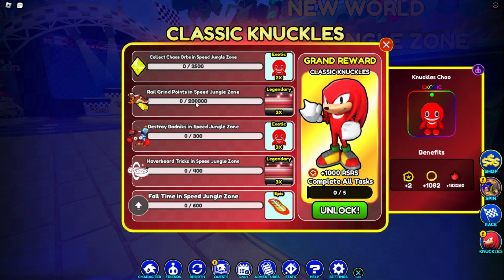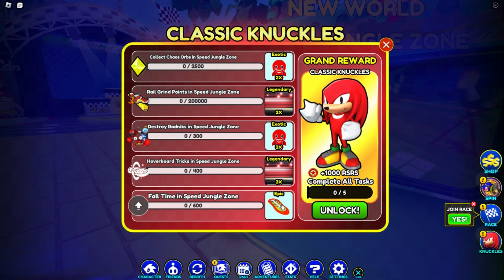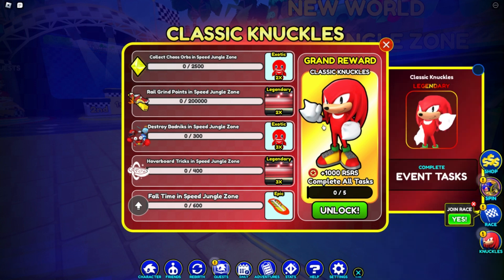And then over here is 200,000 real grind points to get the 2x Classic Knuckles Blur Trail, which is legendary. Then repeat again, and then finally the last thing is the hoverboard epic item, and after you do all this you'll get Classic Knuckles legendary character, which is pretty cool.